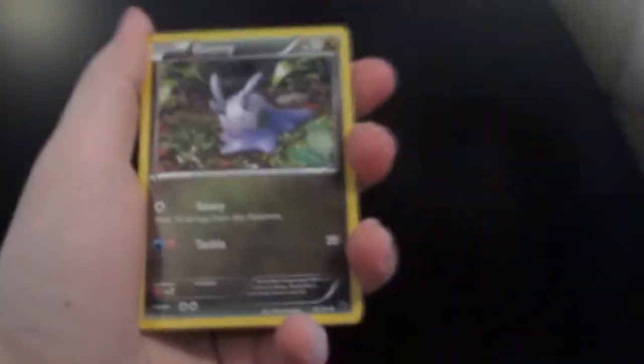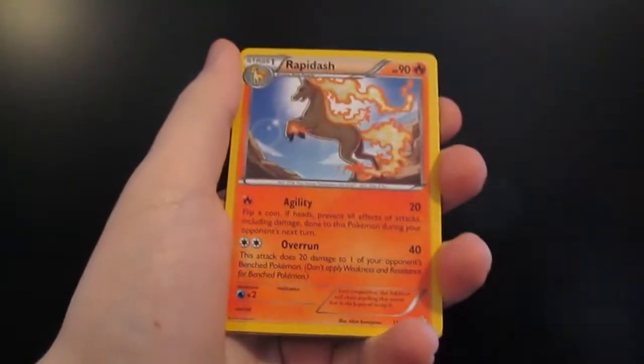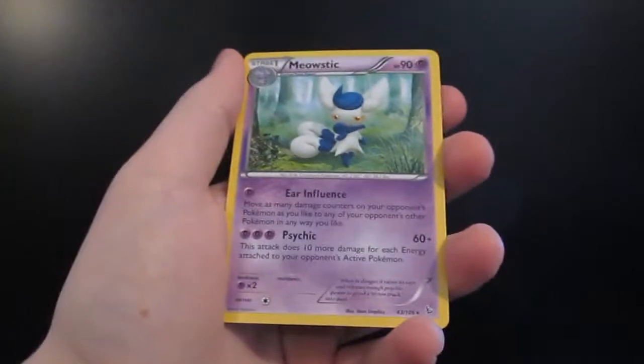So we have a Skrelp, a Goomy, a Litleo, a Scraggy, a Spheal, a Fiery Torch, a Rapidash, a Miltank. The Reverse Holo is an Espurr, and our Rare is a Meowstic.